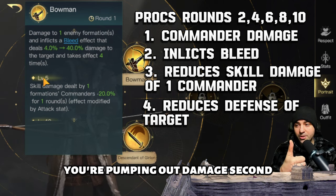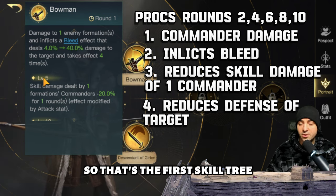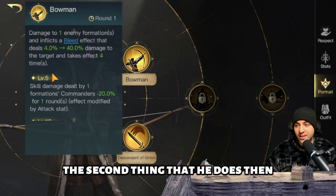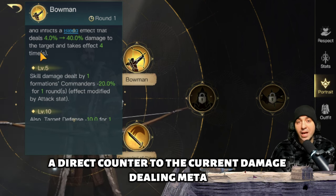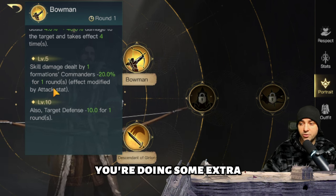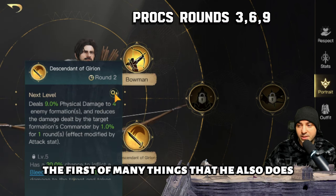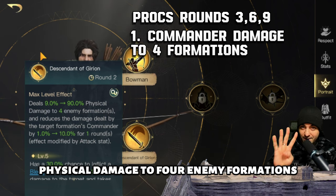With this skill, first you're pumping out damage, then you're adding more damage with bleed, so Bard is clearly doing damage. But then he also mitigates damage from damage dealers — a direct counter to the current damage-dealing meta. At level five you also get extra damage by reducing the target's defense. That's the first skill tree. His bottom R0 deals 90 physical damage to four enemy formations.